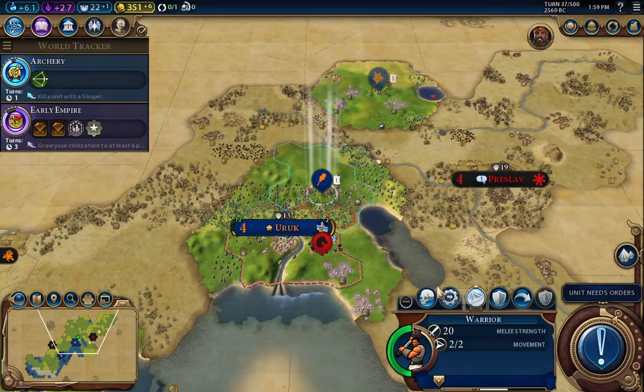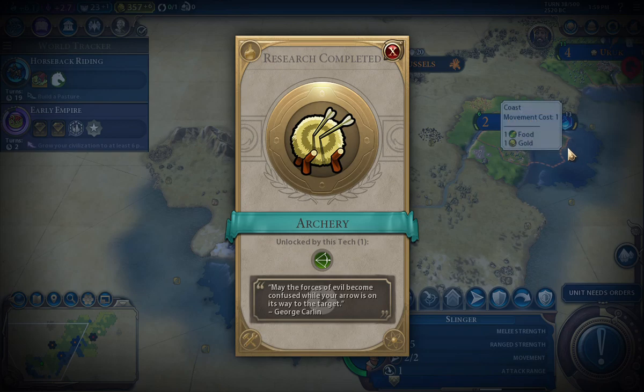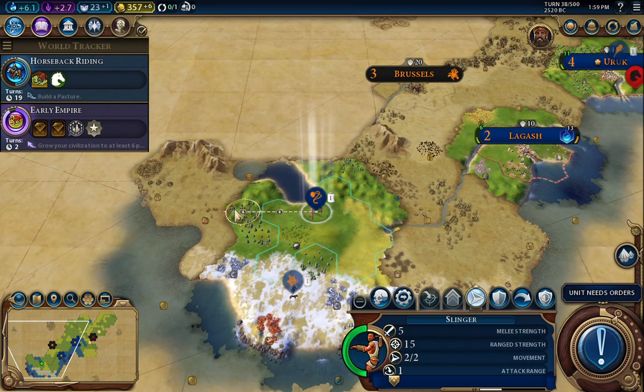The warrior gets to move again, so I'm going to keep trying to move him right on top of this barbarian. The scout can just fortify there. We completed archery — that is cool. We have to be in friendly territory to upgrade the slinger, but that's fine. I still want to get him up and into this area.